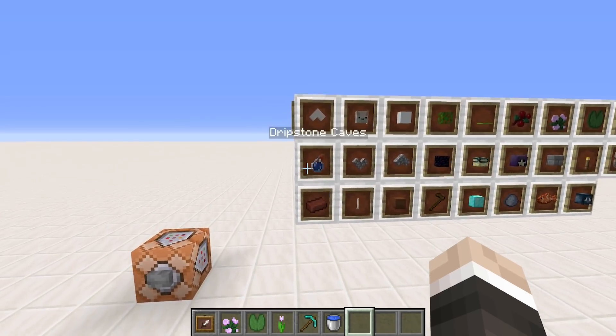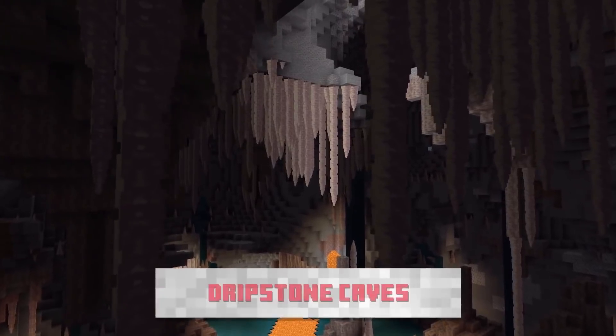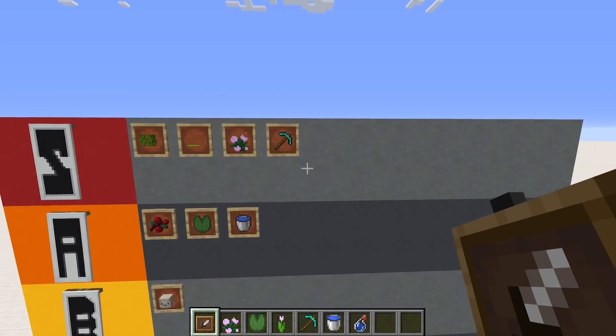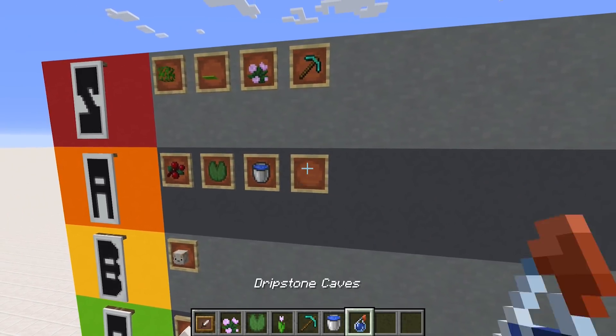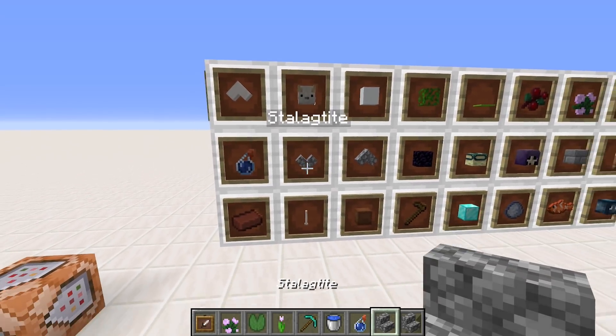When it comes to adding variety into caving, the dripstone caves definitely will. They look wild — I did not expect that sort of thing being added into Minecraft, and for that reason alone, tier A. It just came out of nowhere.